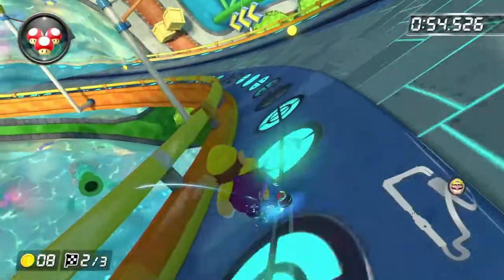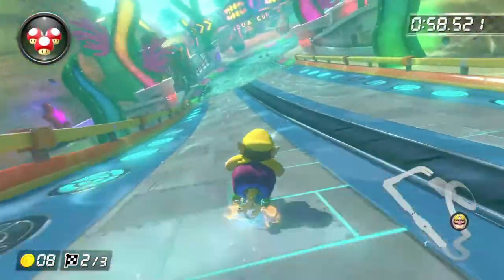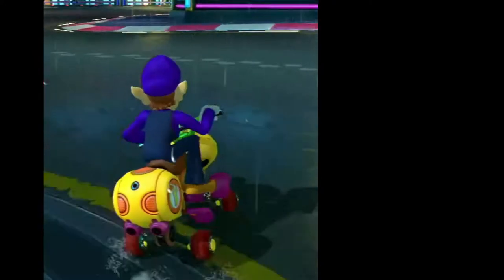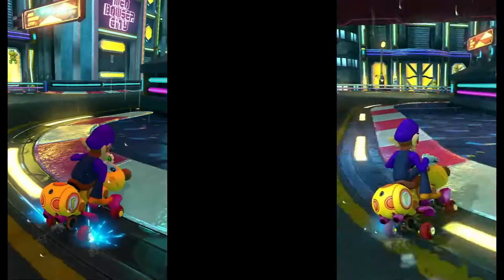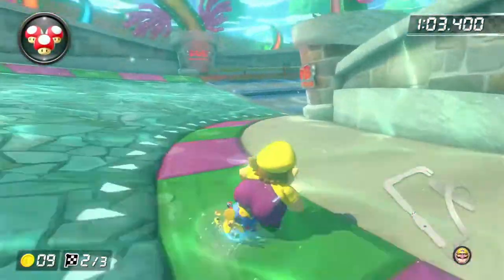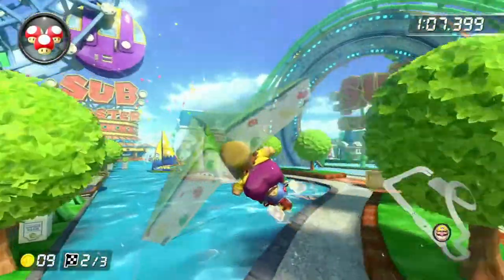Delay drifting is when you neutral hop into a drift and hold an angle as you land. This can be clearly shown by a side-by-side comparison. On the left you can see the character's head turning as they hit the ground, while on the right the character's head turns the moment they hop into their drift. 90% of the time you want to approach every turn with this, especially if you're heading into a turn straight on.